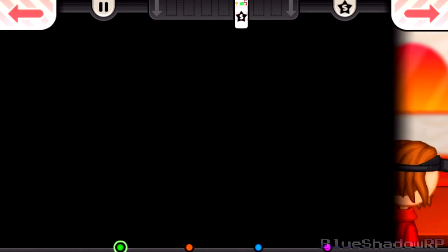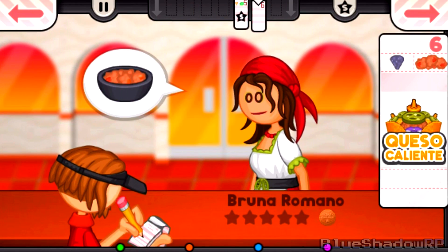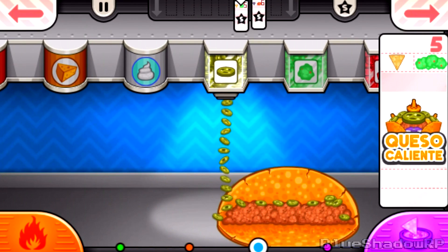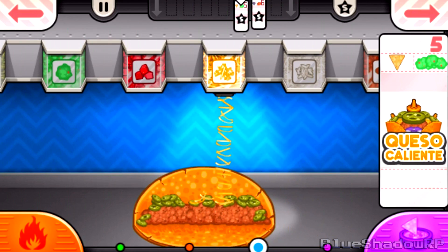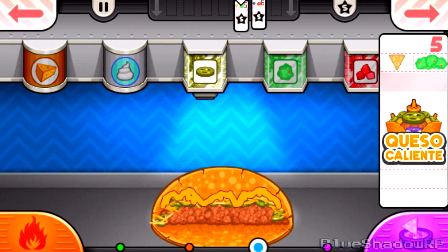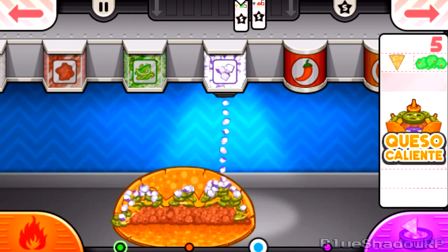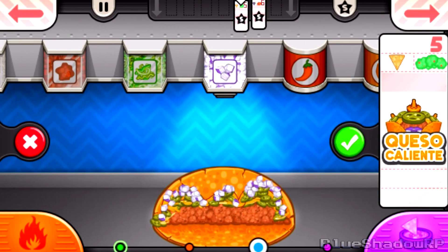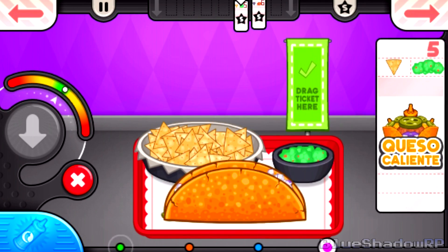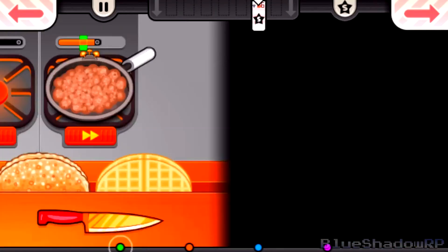Alright, so new special — we got the cool and creamy taco special. We're serving seven. Finally, serving seven! The good thing about this special is that it gives a lot of points — 155 for the bonus, so that's really good, especially if the customer is at a bronze or higher level.